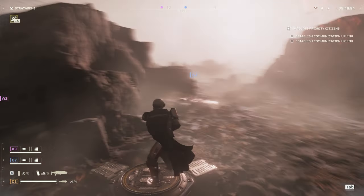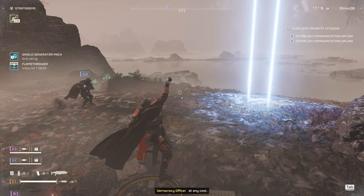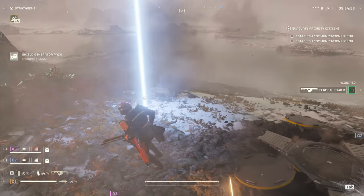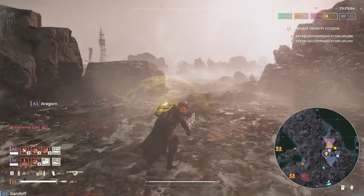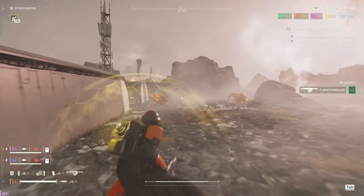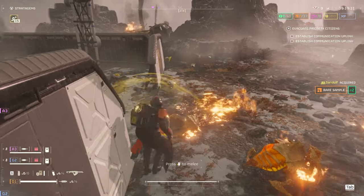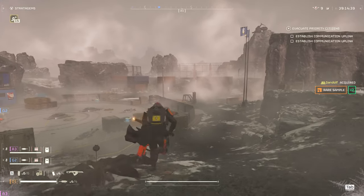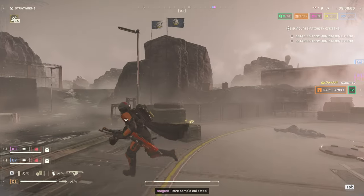Alright, first thing we're going to do, let's get that flamethrower and also grab the shield generator pack. Shield generator and flamethrower — we're good to go. I'm pretty sure I just saw a stalker, which means there's definitely a nest somewhere here. Let's go do the objective — that's going to tell us where everything on the map is, including where the stalker nest is. Looks like my team just wants to go and find it, so maybe I'll just let them go find it. I'll take care of this objective.